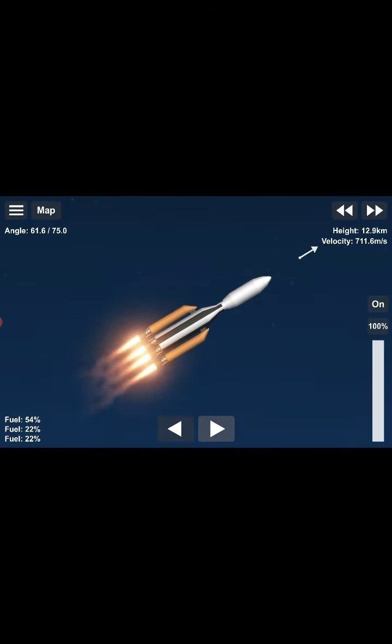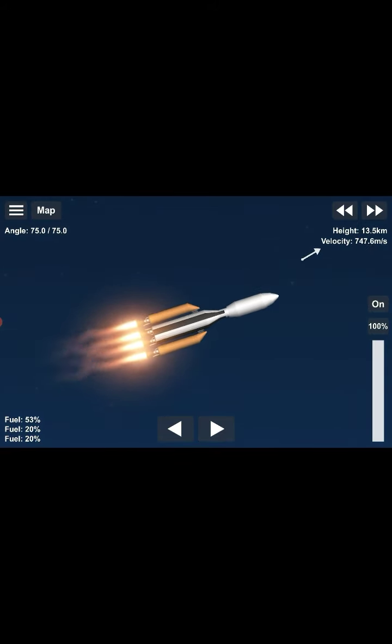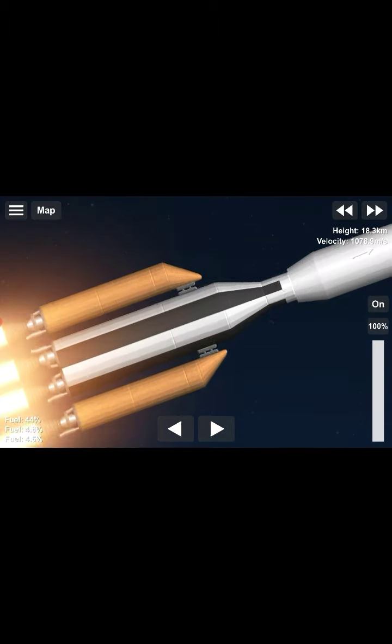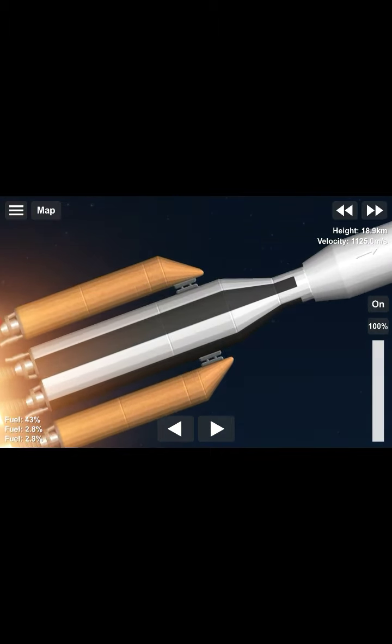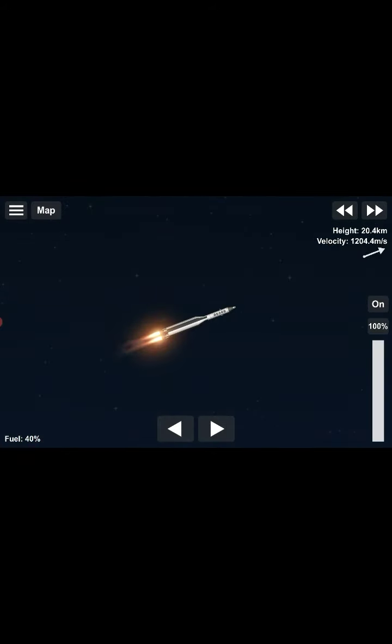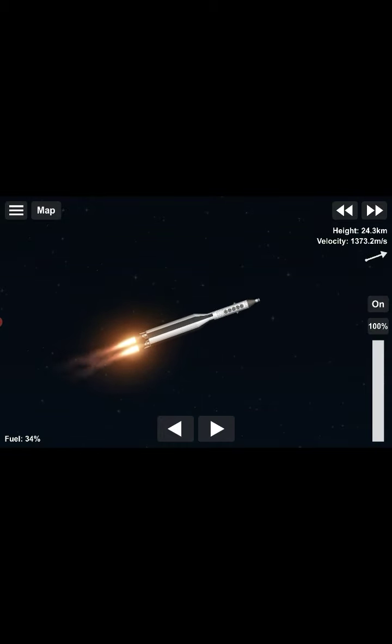We're cutting to the launch, and here we are at the launch. We're firing up the Hawk engines, going at 2x speed — sorry if it's a bit choppy, but it just is what it is. We seem to be doing fine. We are about 8 kilometers up. It's very hard to see because the post-edit footage is really small and I don't know why.